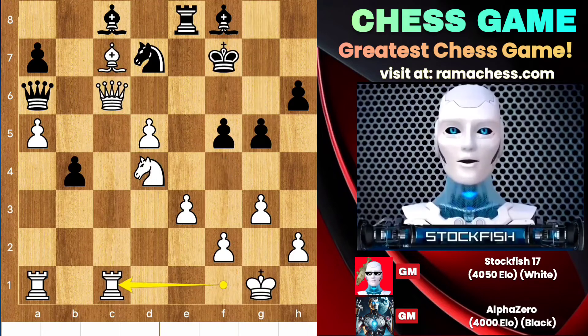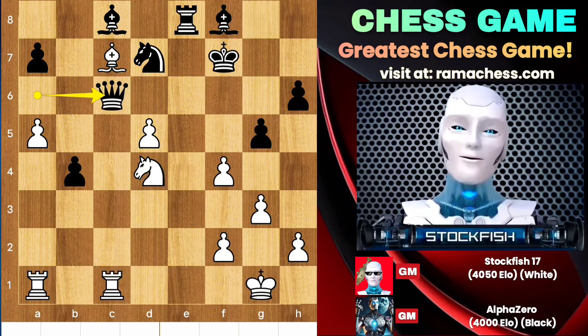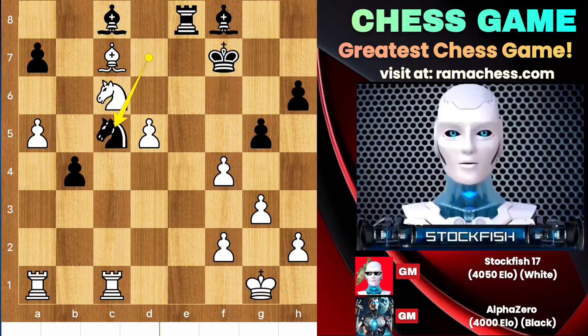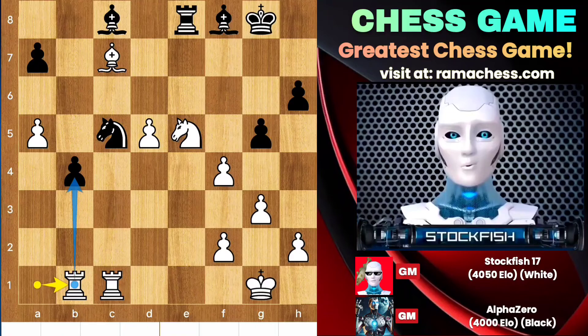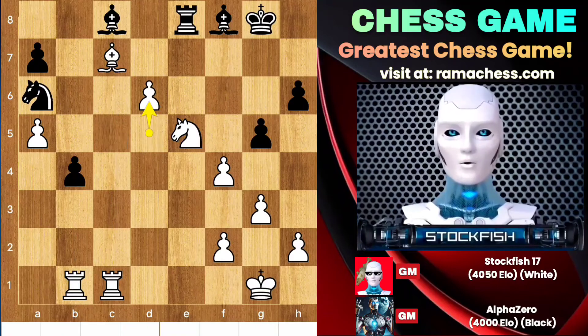Black will face a major problem on the Queen side. As White develops his pieces position move by move, Black's 7th rank will be in a terrible condition. In a few moves the passed pawn on the 7th rank will be a monster and White will win the game completely.